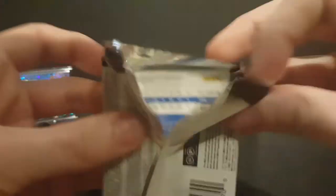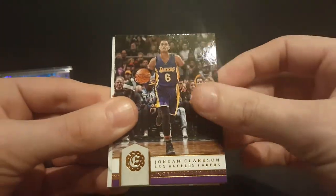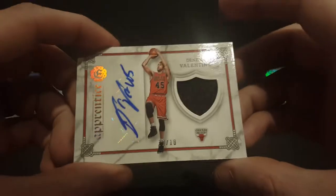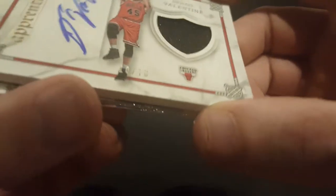We got a patch here guys — that is a super, super thick card. Got a Marco Belinelli, Jordan Clarkson, Kyle Korver, and a Denzel Valentine patch numbered to 10. Really nice card — single color, but it is super thick stock. That's 10 of 10. Nice, nice hit.